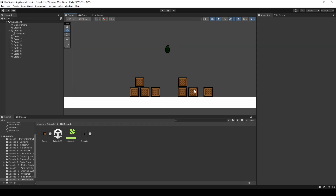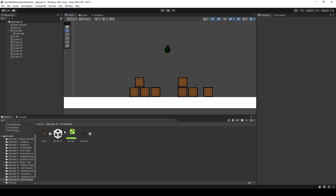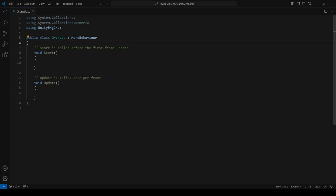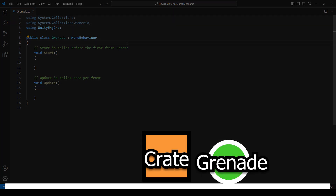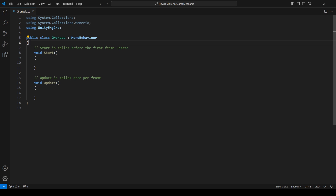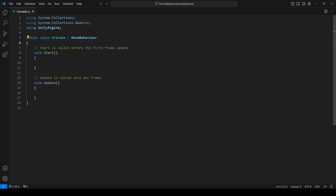Now that we have a grenade and crates, all that's left is making the grenade explode. Let's create a new C# script called Grenade and attach it to the grenade object. The plan is to use an overlap circle around the grenade, check all colliders it hits, get their rigid bodies, and apply a force away from the grenade. We'll also add a timer so it doesn't go off immediately. If time allows, we'll add an explosion effect at the end.